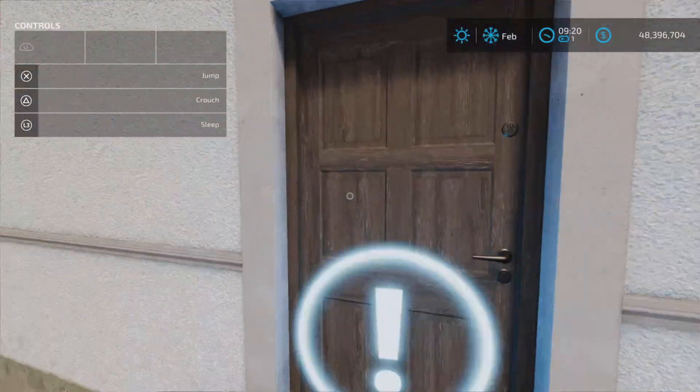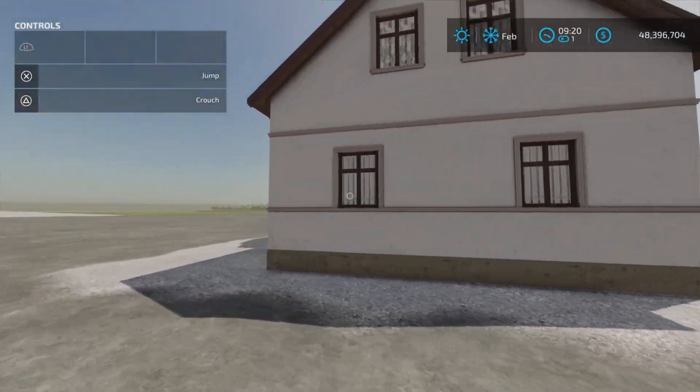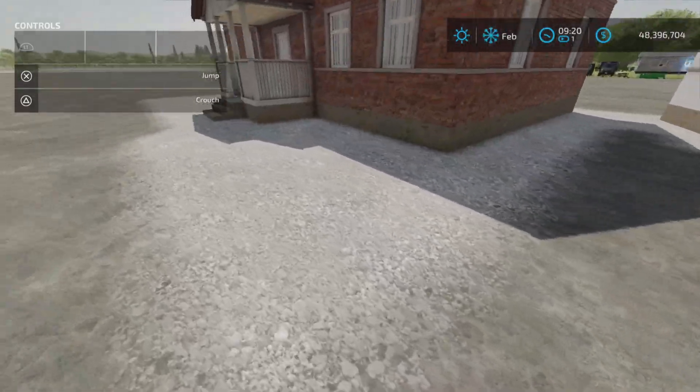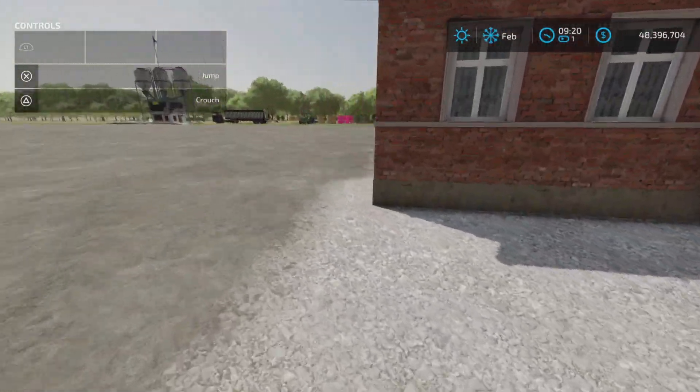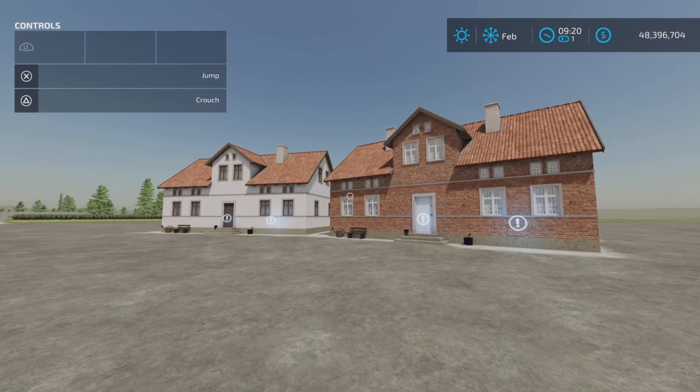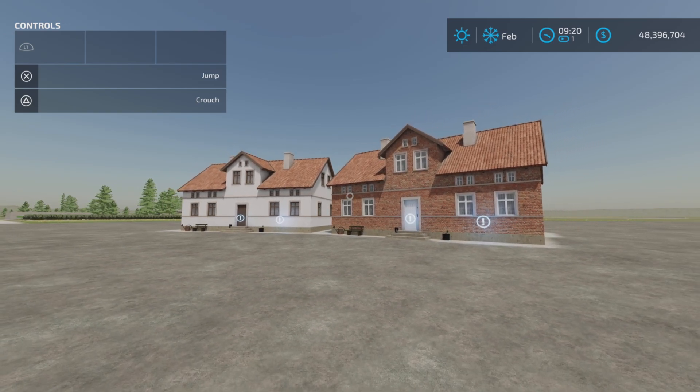Can't go inside either of them. It places down a gravel exterior around it, so just be aware of that. And yeah, there you have it — the Warman Missouri house on Farming Simulator 22.